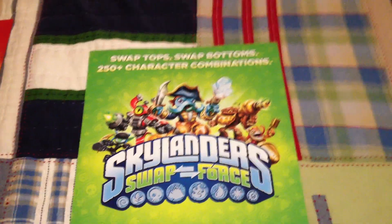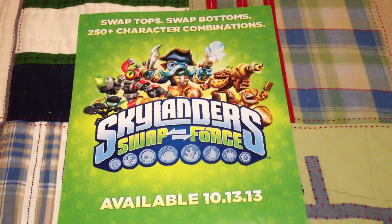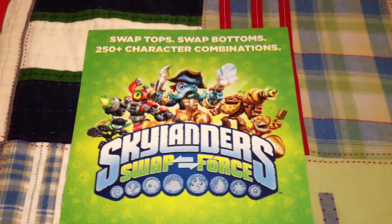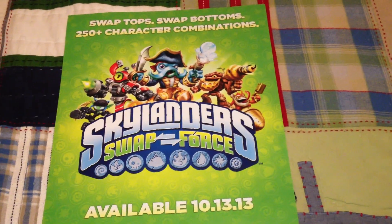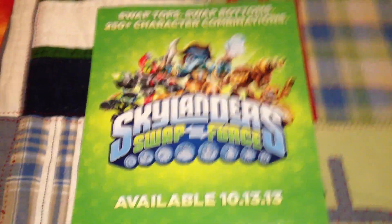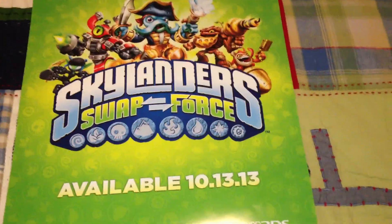This is the bigger one — it says 'Swap Tops, Swap Bottoms, 250-plus character combinations.' There's the Skylanders Swap Force logo again, Ninja Stealth Elf, Magna Charge, Wash Zone, and a new character that's probably going to be Series 3 Trigger Happy sitting on a rocket — they might call him Rocket Trigger Happy or something. Available October 13th, 2013.